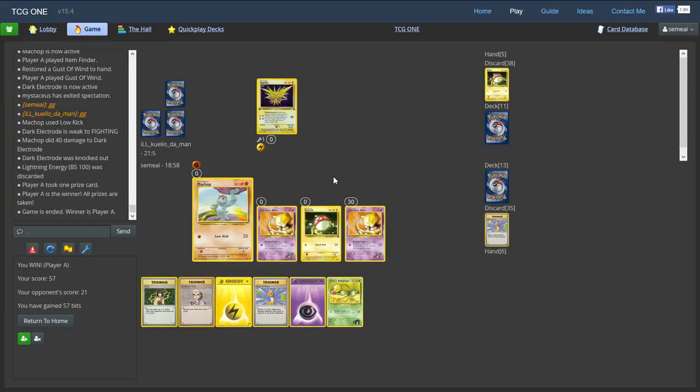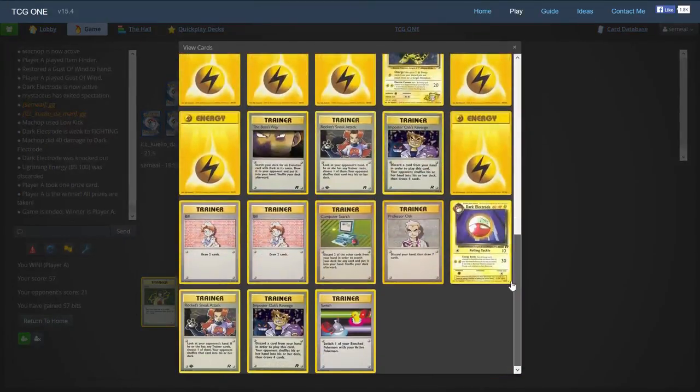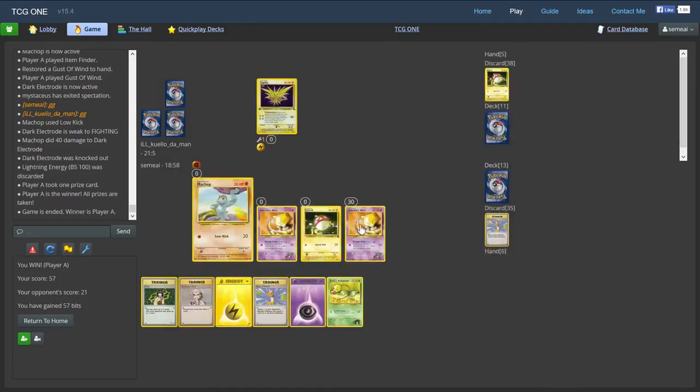We've beaten the lightning deck with our weakness deck. The Zapdos could have been a huge problem, but we were able to take it out with enough turns. We got lucky that he promoted it as his hand went dead — we almost would have lost without that top-deck Oak. With his Imposter Oak and Sneak Attack I'm surprised he didn't play Rocket's Trap, but it looks like he didn't. That's the weakness deck — you can see how in the right scenario you can win because you're doing 40 damage every turn and it puts a lot of pressure on the opponent. I hope you guys enjoyed, and we'll see you next time.